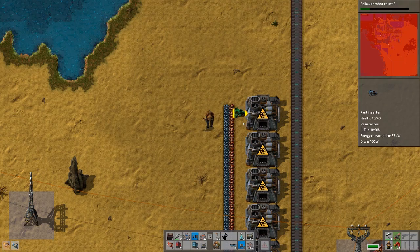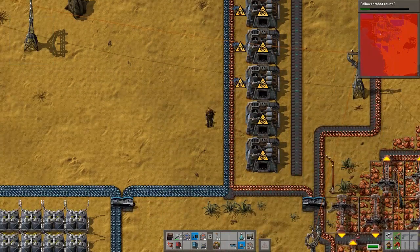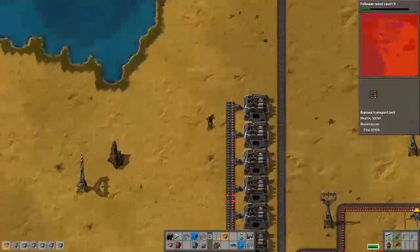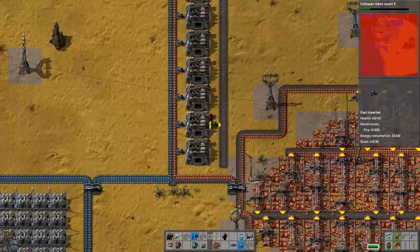That turret's almost dead — we should probably back that up with a couple more turrets. We'll put one there and one there. Maybe if you just pray for it everything will work out. Yeah, that works for literally every problem in life.